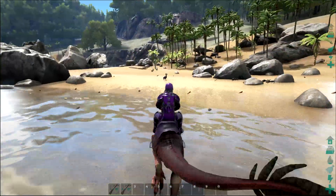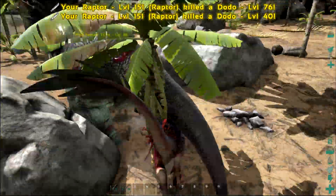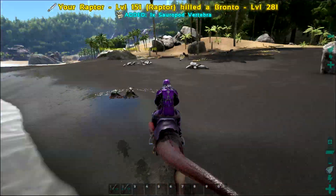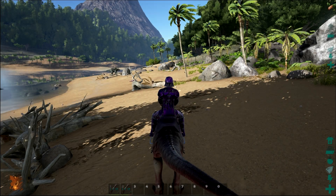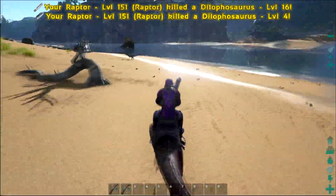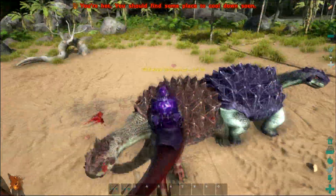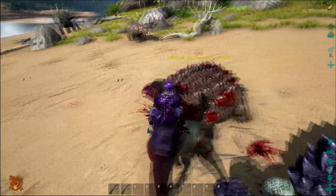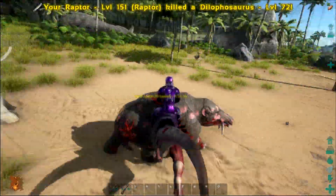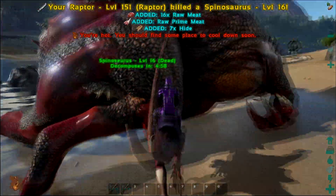The difference between the killer and the hunter is that the killer is mainly for leveling up fast — killing as many things as quickly as possible. For the killer role, your main focus should be health and damage, so you can tank some hits while dealing a lot of damage. You can also throw in some stamina points so it can fight for longer periods, especially against higher or larger dinos.